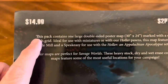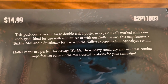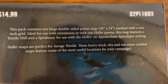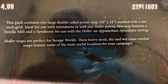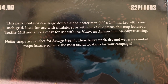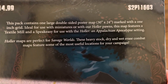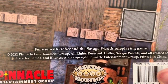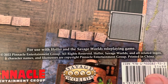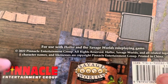So let's see what it says on the back. The price is $14.99. The pack contains one large double-sided poster map, 30 by 24, marked with a 1-inch grid, ideal for use with miniatures or with Holler pawns. This map features a textile mill and a speakeasy for use with the Holler, an Appalachian Apocalypse setting. Holler maps are perfect for strange worlds. These heavy stock, dry and wet-erase combat maps feature some of the most useful locations for your campaign. It's for use with Holler and the Savage Worlds role-playing game, released in 2022 by Pinnacle Entertainment Group.